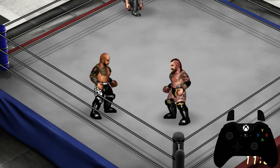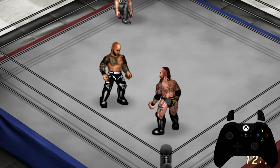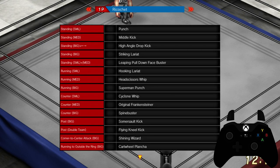In this lesson, we will learn about off-the-rope moves, and we're going to delve into quite a bit of information, so please pay attention. The first type of moves we're going to talk about is with you running off the ropes and coming towards your opponent. We'll go into the move list here for this demonstration. I am using Ricochet, and you can see in the move list he does have access to three running moves: the hooking lariat, head scissor whip, and superman punch.